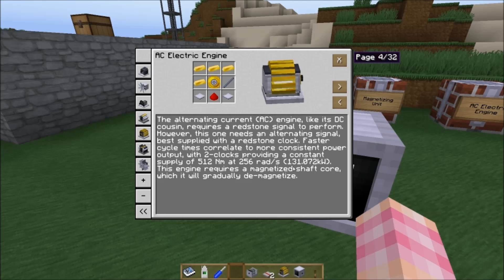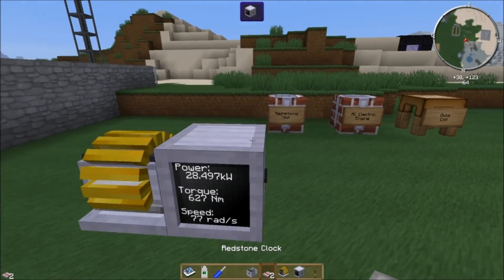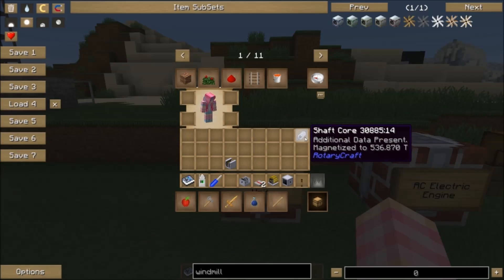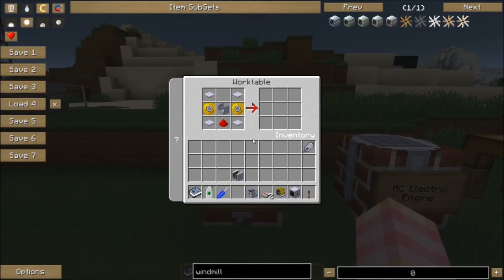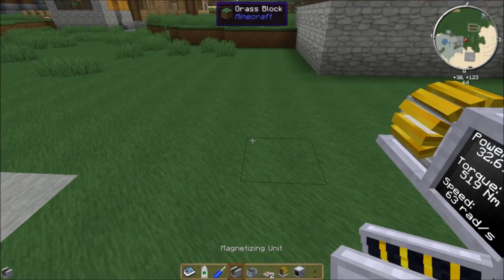It also requires a magnetized shaft core, which it will gradually demagnetize. To get a magnetized shaft core, you first need to make a shaft core, then make something called the magnetizing unit. That's crafted with a mount, a piece of redstone, four base panels, and two of our gold coils.